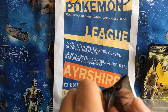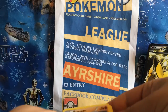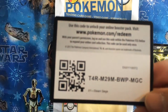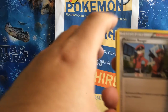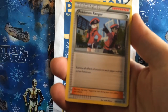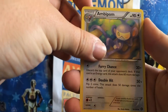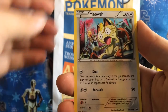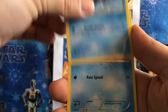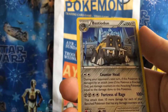We're going to start off with the Volcanion packet. Code card for you subscribers and folk out there watching. Let's do three from the back. Let's start with Pokemon Ranger. Rapidash. Ambipom. Nosepass. Hoppip. Meowth. Cloncher. Shellos. Reverse Holo Lampent. And a Bastiodon.